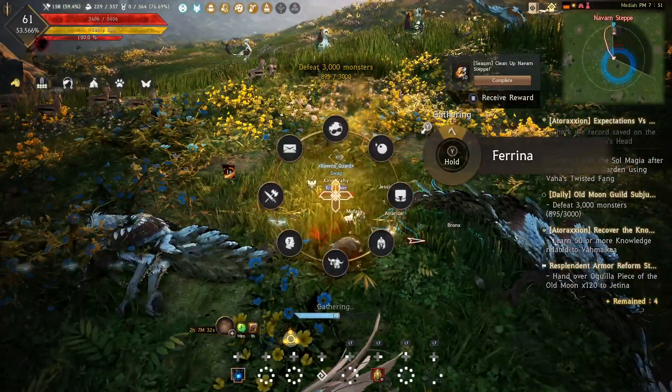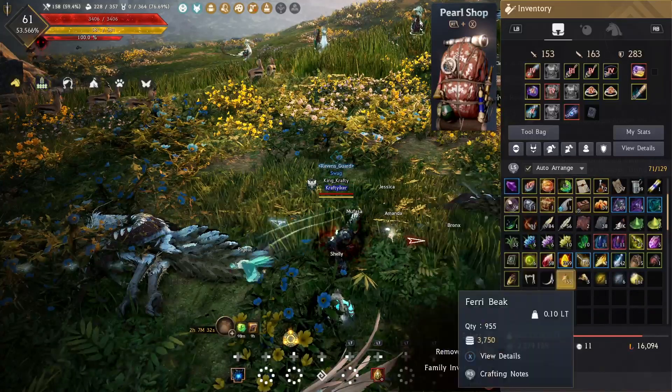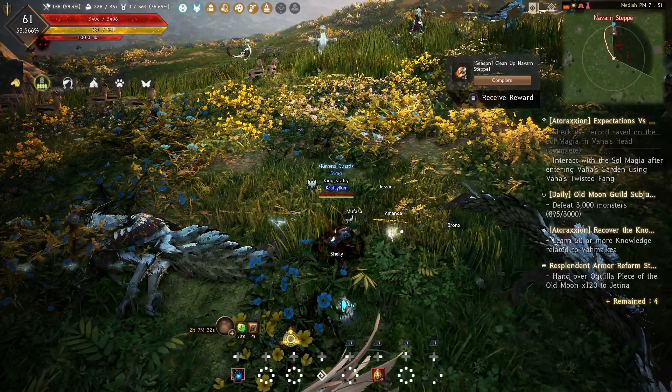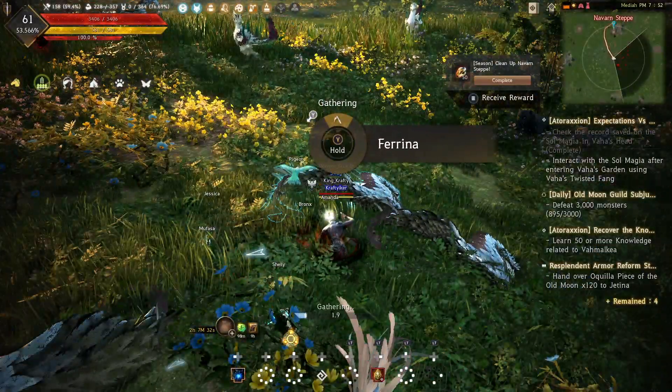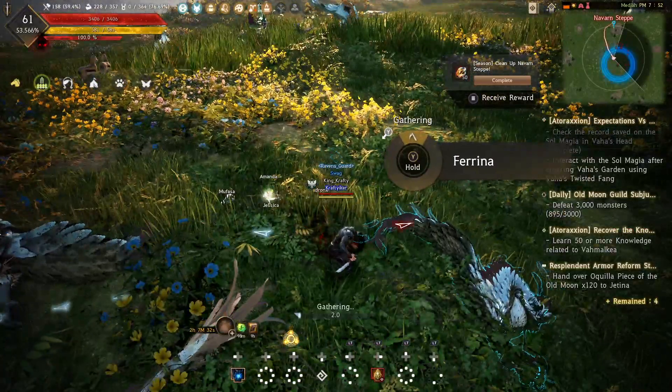Also keep the wind spirit stones that you get, because you can make forest breath from them, which is a piece you need for your forest — specifically for the dream horse, I believe it helps you get the unicorn.